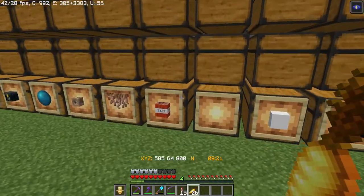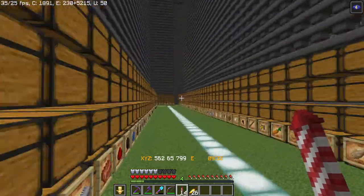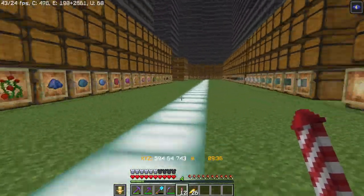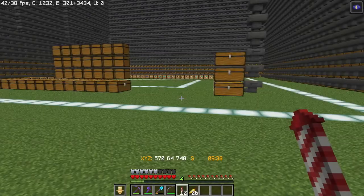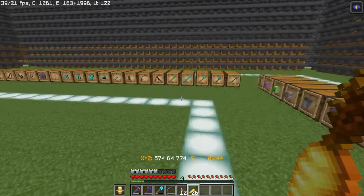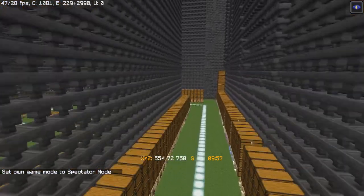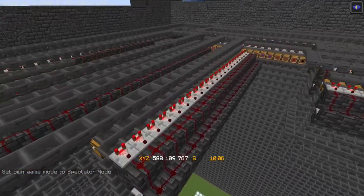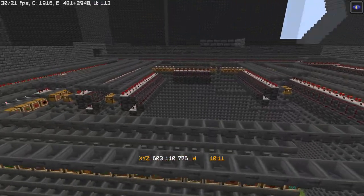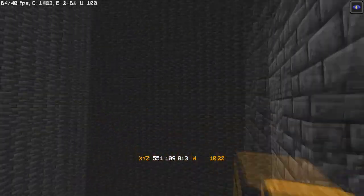I had to take out a couple of items — let me make note: I took out eggs, ender pearls, and signs because those are 16-stackable, not 64, and this design only works with 64-stack items. Let me go into spectator mode and give you a tour. A lot of work still needs to be done — I want to cover up some of this redstone and make it look nicer — but let me start from the beginning of the track.